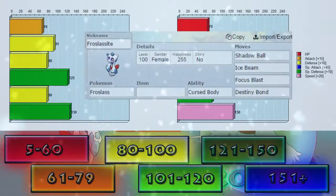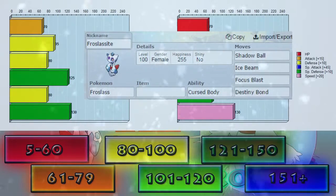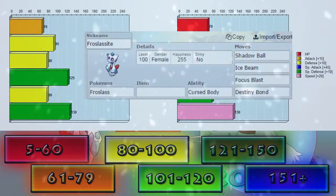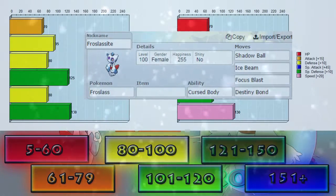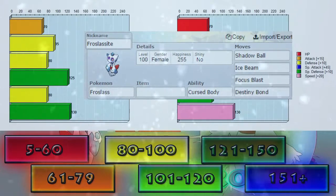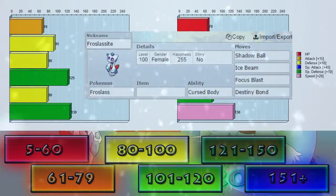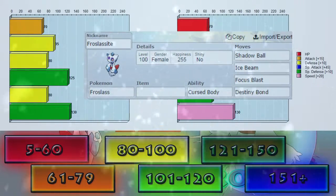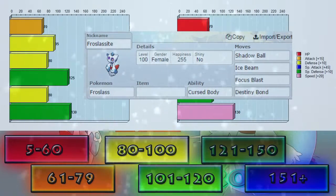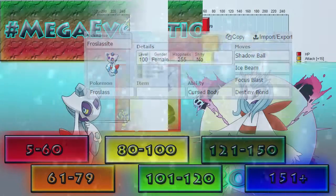As for the custom set, you'll want to start out with Cursed Body to get rid of one of their moves temporarily before you Mega Evolve, especially if you switch in. Shadow Ball and Ice Beam are pretty strong STABs. Focus Blast is a strong move that provides great coverage. With those, Froslassite should be able to deal huge damage to everything. Destiny Bond is for when you're about to die, but because of the speed boost you outspeed, so you can kill them as they kill you. Watch out for Bullet Punch from Scizor, though, because priority will go before Destiny Bond. Of course, if you use Destiny Bond on a switch-in, that works too.